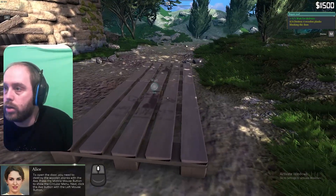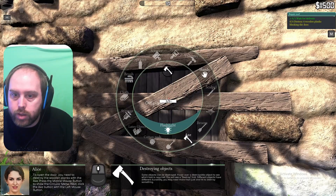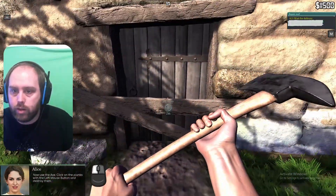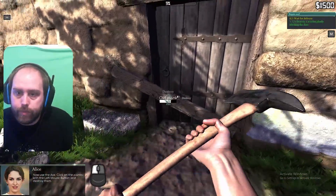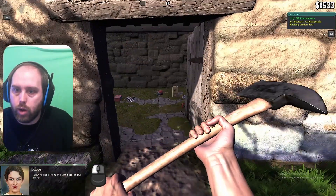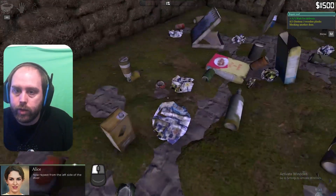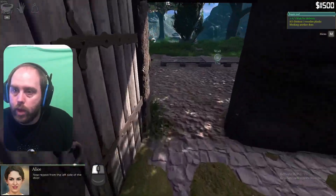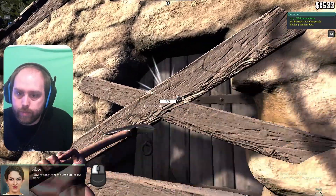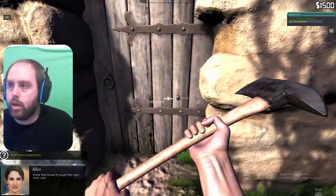Destroy four wooden planks — destroying the door blocking the door. Let's get the old axe out. Boom. Okay so it takes three hits. Very nice. Done. Let's open the door. Let's just destroy these then while we wait for the delivery. Go upstairs. Where are the stairs? Oh it's a ladder. Okay, let's go up the ladder. Destroy broken planks.